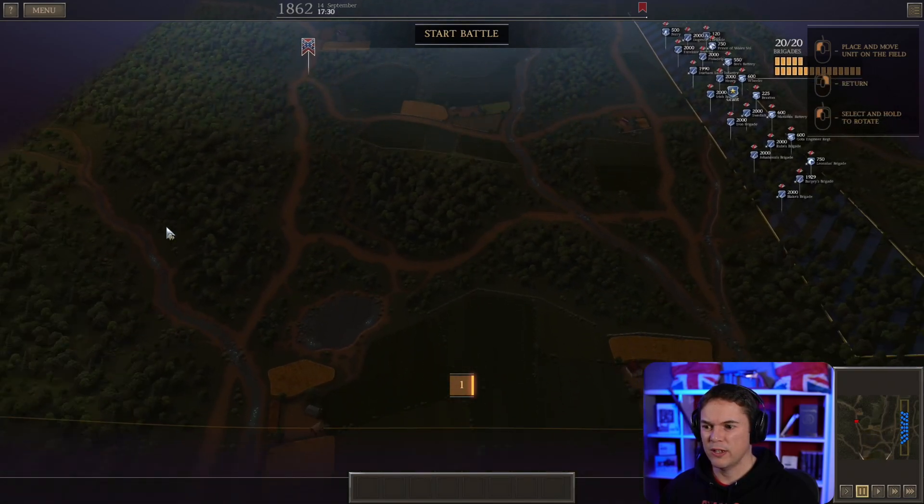The cavalry can go zooming in, the artillery will have to take up positions, but we might need to send skirmishers forward. We're going to fire across here. Okay, this is the plan. Let's see if we can make this happen. Start battle. Wish me luck, folks. This one looks like it might be a bit more challenging.